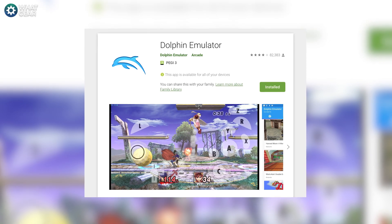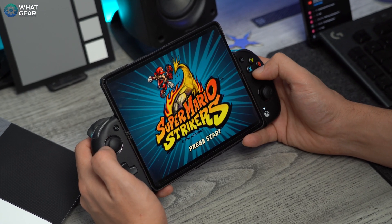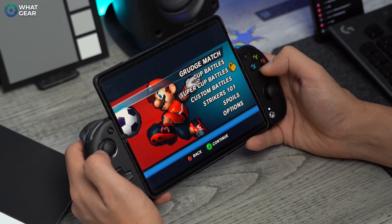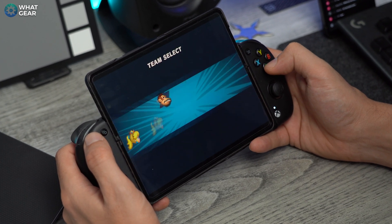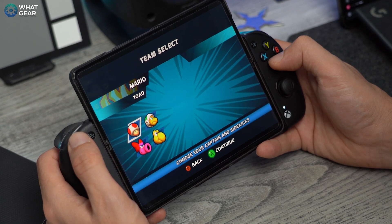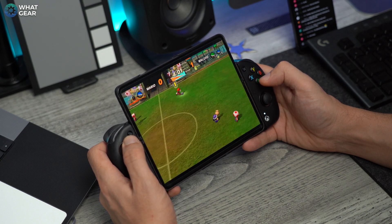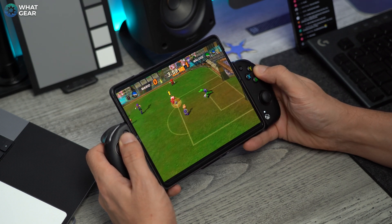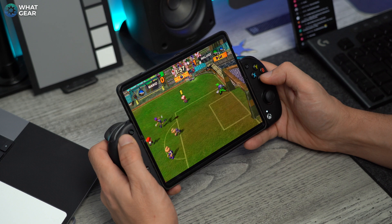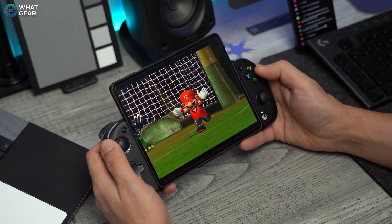The second emulator is called Dolphin Emulator, and this one can mimic a few different devices. What we're looking at today is the Nintendo GameCube. There were a bunch of exclusive Nintendo titles you could only get on these consoles — you can't play them anywhere else, which is why this is in my top five, and it works incredibly well. The file sizes for the games are quite large though, so it might be a good idea to get an SD card — I can recommend one in the description below. Put all your games on the SD card and then put the SD card into your phone.